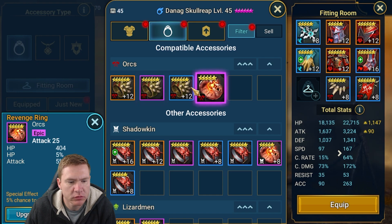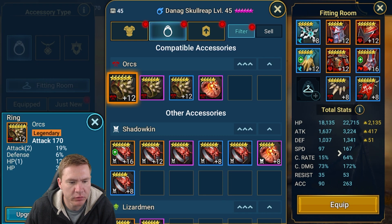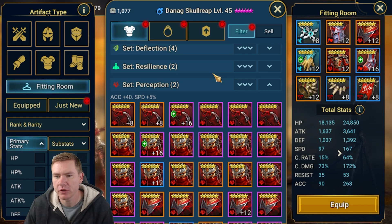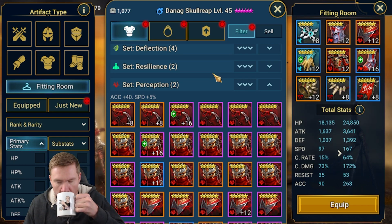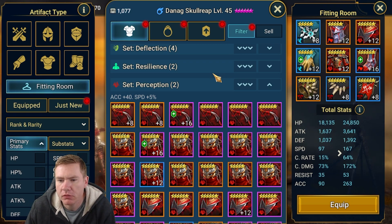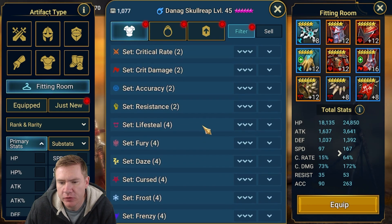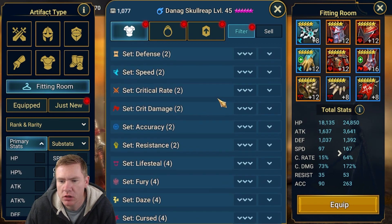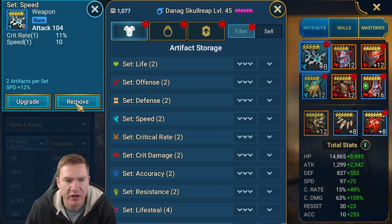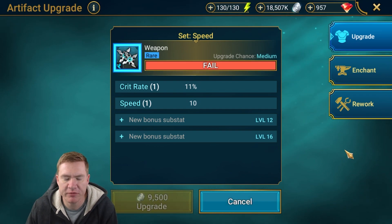Oh, that's a good one — what's this one? Chance to counter-attack. Double in there, room for one more, let's do that one. Let's get back to gear now. 64 crit rate — you know what, let's just roll with this for now. It's not like he's getting my premium gear or anything.